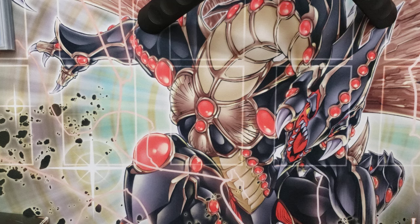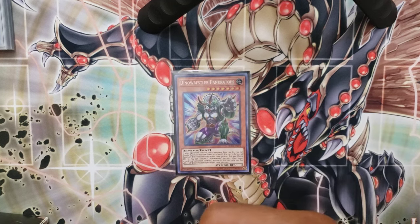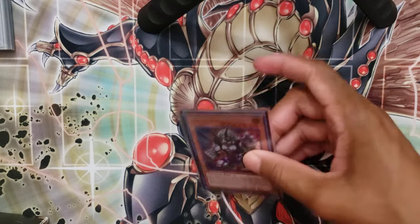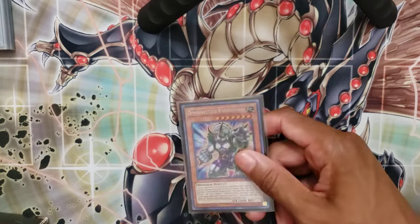Moving on to the side deck. First card, always the same: Dino Wrestler Pancratops. Not much to say — he's always there and still good in this deck. Being able to summon him, tribute him off, pop something, and then Special Summon Crimson Resonator because it doesn't conflict since Pancratops moves himself off the board.